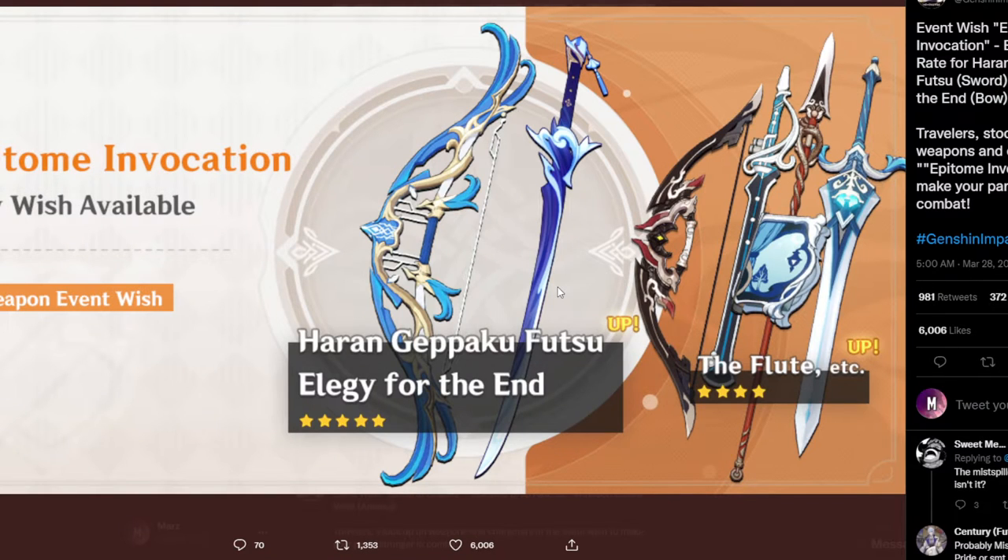This is the interesting stuff — we've got the new weapon banner with obviously the LG of the N as well as the new weapon that I do not know how to pronounce. This new weapon we've seen yesterday; it will be good for Ayato, but it won't be that great for other characters.